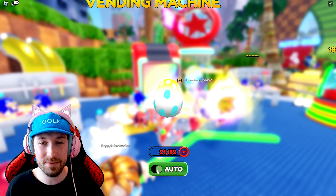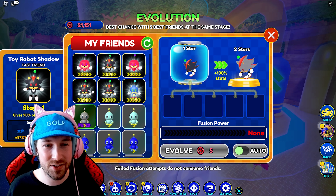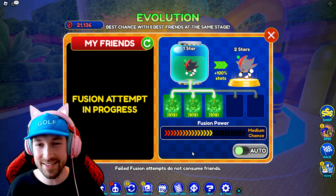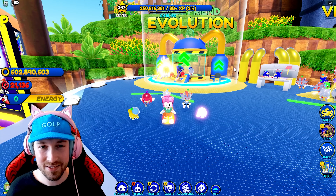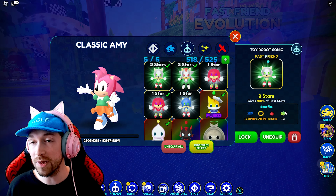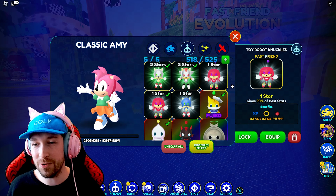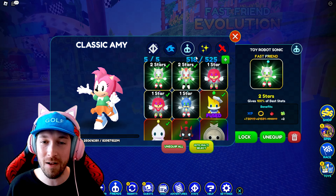Shadow — I think we have enough to combine Shadow now. Let's turn this off and try to combine Shadow. Medium chance, but let's give it a try. Yeah, level two! We got the Silver Shadow and Silver Sonic. Let's see what their stats look like now — Lucky ability! And this regenerating energy bar ability thing. I wonder what Knuckles will have and what their abilities will be once they're fully evolved. That's awesome.